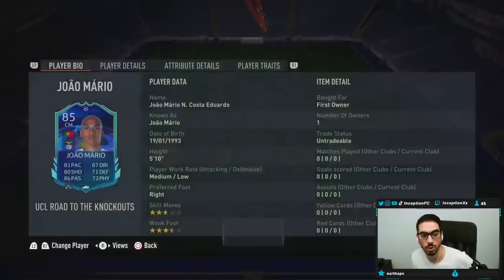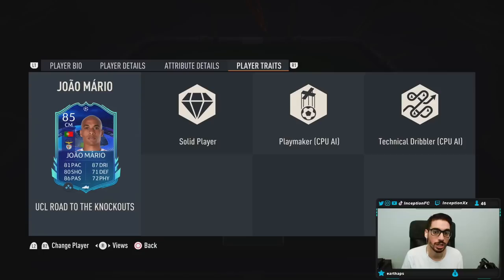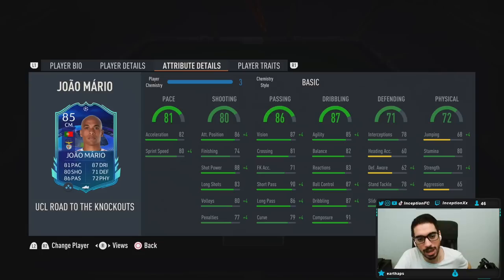Having more Portuguese teams in the knockouts — Porto, Sporting, and Benfica — would be fantastic. With João Mário, we're looking at a card who is 5'10", medium-low work rates, right-footed, three-star skills, four-star weak foot. I personally really like high-high work rates — high defensive work rate is fantastic — but in a one-of-three midfield setup the medium-low might be okay. In-game player traits he has playmaker, technical dribbler, and solid. A shadow chemistry style is going to be the most ideal option as of right now.